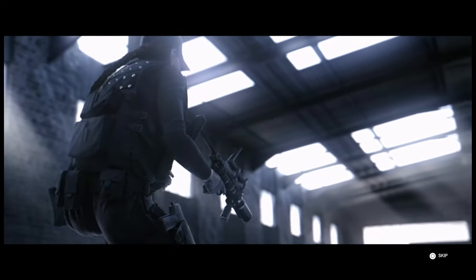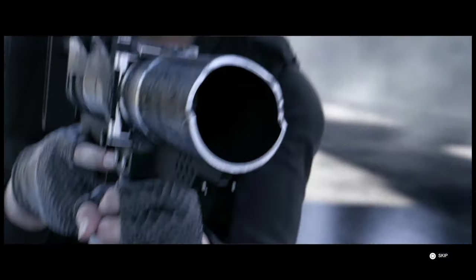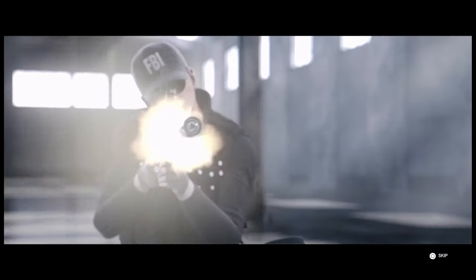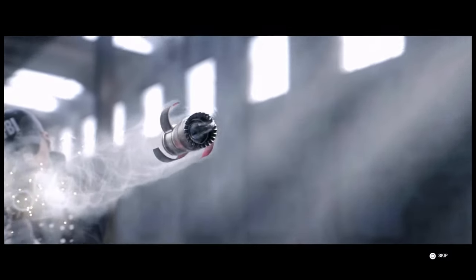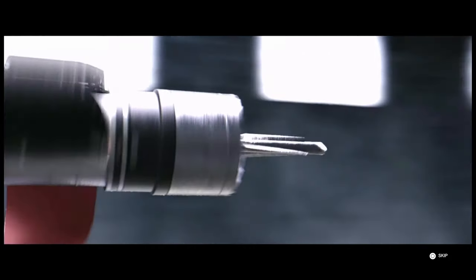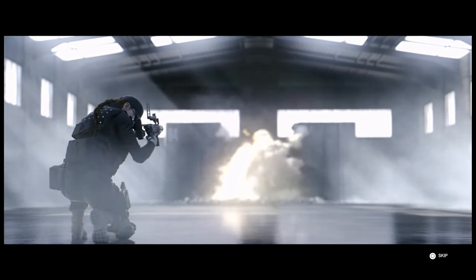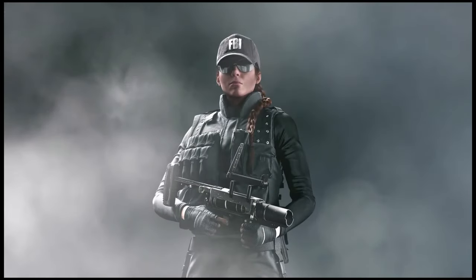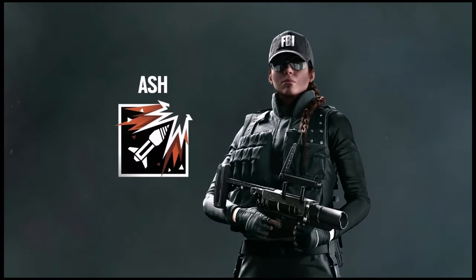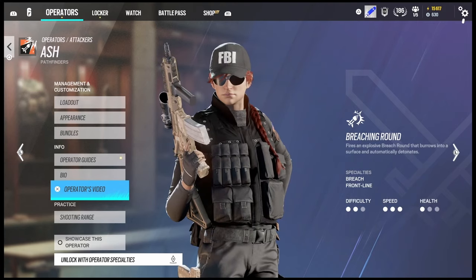Are you tired of playing Ashe and getting killed as soon as you walk in a building? Or are you tired of being an absolute waste of an Ashe select to your teammates? Or are you tired of being hard stuck copper? If you answered yes to any of these questions, this is the video for you. Today we will break down exactly what you were doing wrong as Ashe, how you can play better and immediately turn your KD upside down. Along with some tips and tricks, this is the complete operator breakdown for Ashe.